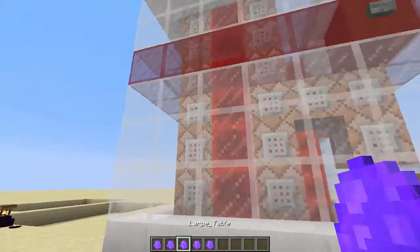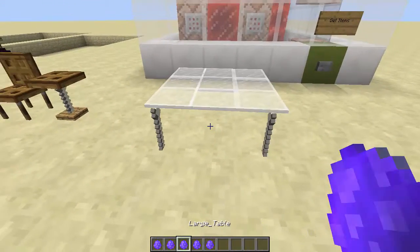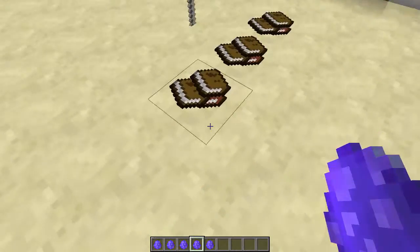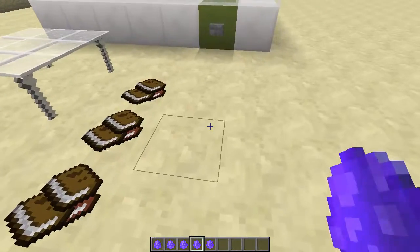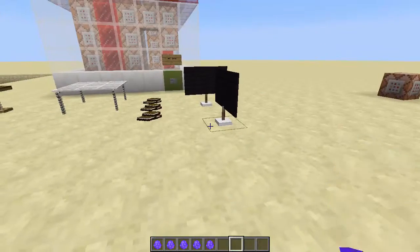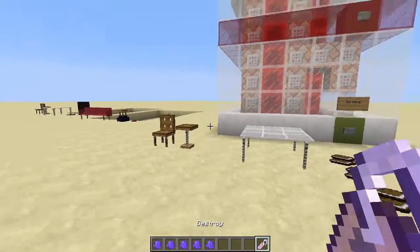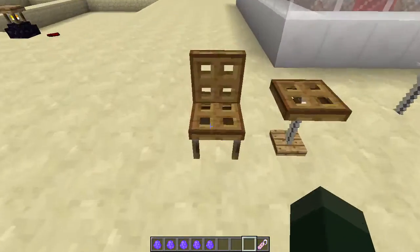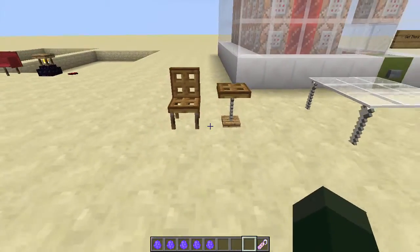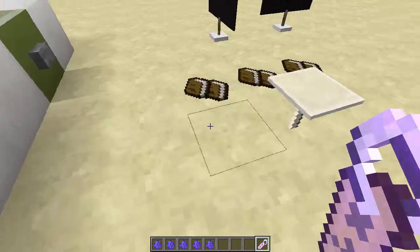Get items - this is going to give you the chair, the table, the large table, and a pile of books that you can place around. Depending on what blocks are underneath them it kind of randomizes. We'll also have a TV that you can place however you want. There's also a destroy name tag item - you can't just delete these furniture pieces; you have to have this in your hand and walk over them and it deletes parts of it.